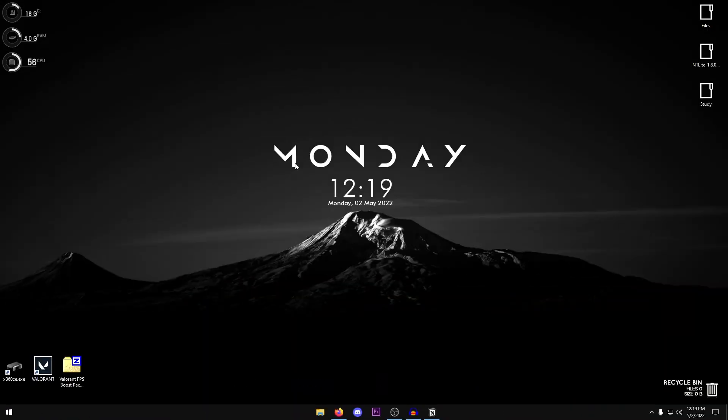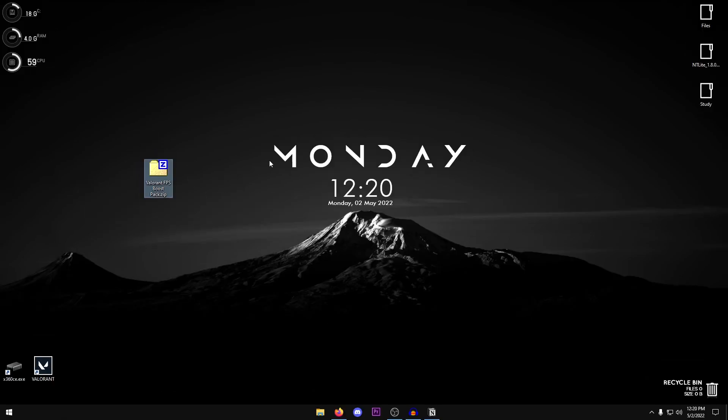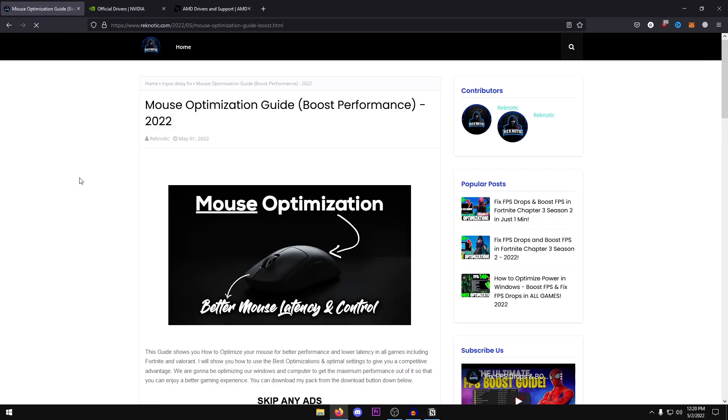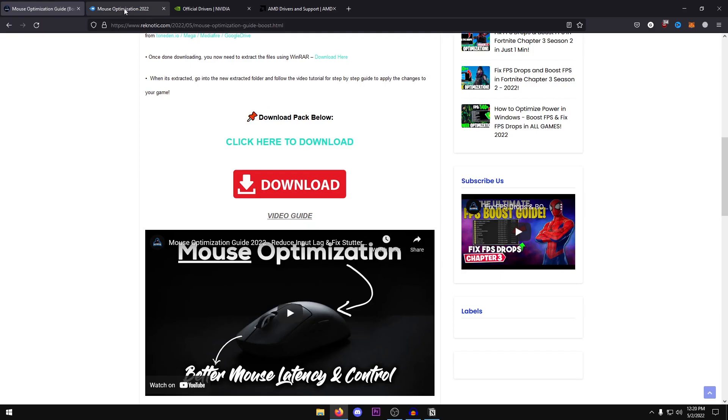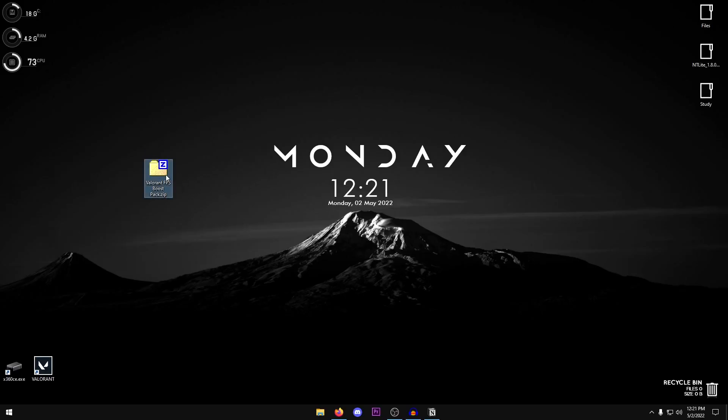The first thing we're going to do is download the Valorant FPS pack. Everything inside is automated and made by me. To download it, go to my website and find the new post, or search 'Valorant' there. Click on the post, scroll down, click the download button, and it should open a MediaFire tab. If an ad appears first, close it and click download again. Once the MediaFire page opens, download the pack, then open it using 7-Zip or WinRAR.